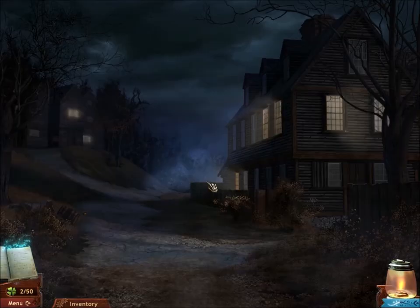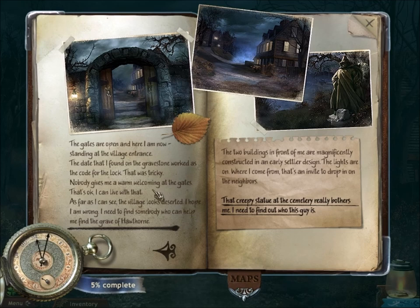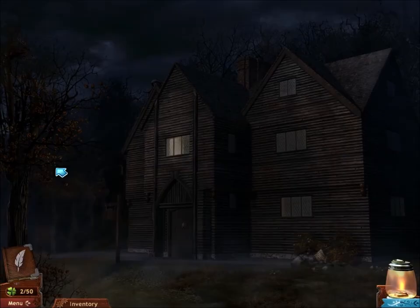The gates are open, and here I am now standing at the village entrance. The date I found on the gravestone works as the code for the lock — that's tricky. No one gives me a warm welcoming at the gates, but I can live with that. The village looks deserted. I need to find someone who can help me find the grave of Hawthorne. The two buildings in front of me are magnificently constructed in early settler design. That creepy statue really bothers me — the founder of Salem, Roger Conant. This is the Salem Village Courthouse, Sheriff Jonathan Corwin.